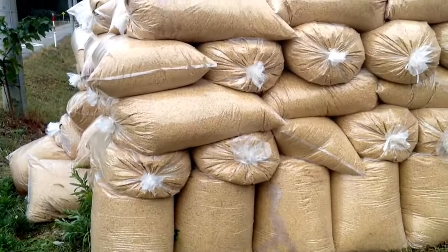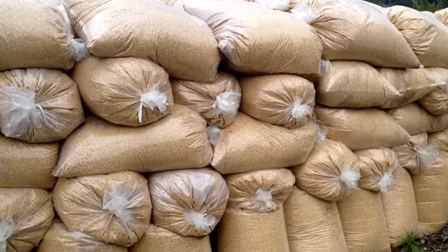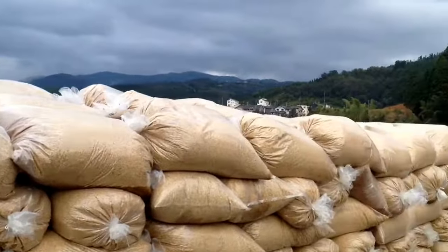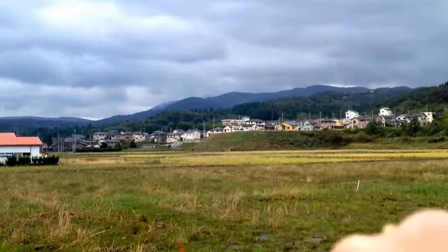This right here is momoguri, which is basically the shell of rice — the outer shell before it becomes brown rice. When you take this off, it becomes brown rice. So all of this is going to be going into the fields back here, put into these fields — all of these are our fields as far as you can see.